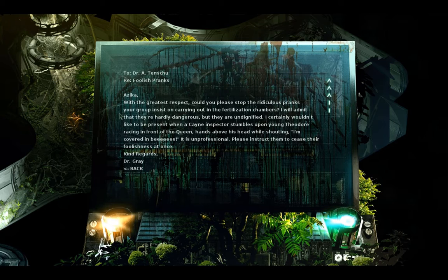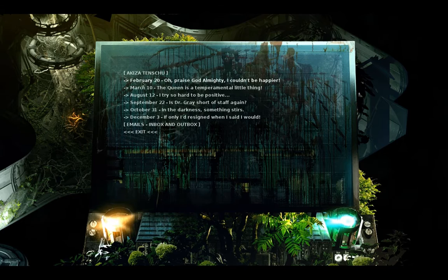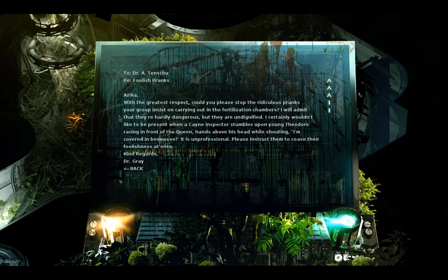Dr. Gray to Tenshu — 'Foolish Pranks.' Akiza, with the greatest respect, could you please stop the ridiculous pranks your group insists on carrying out in the fertilization chambers? I will admit they're hardly dangerous, but they are undignified. I certainly wouldn't like to be present when a Kane inspector stumbles upon young Theodore racing in front of the queen, hands over his head while shouting 'I'm covered in bees!' It is unprofessional. Please instruct them to cease their foolishness at once. Kind regards, Dr. Gray.